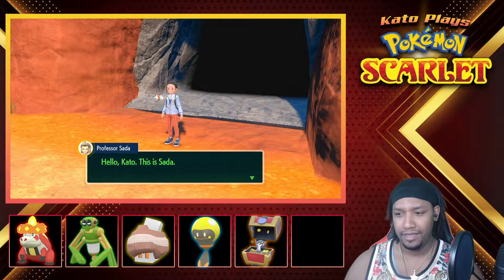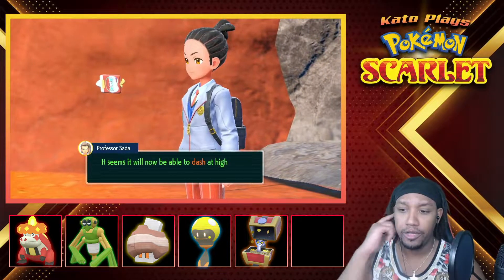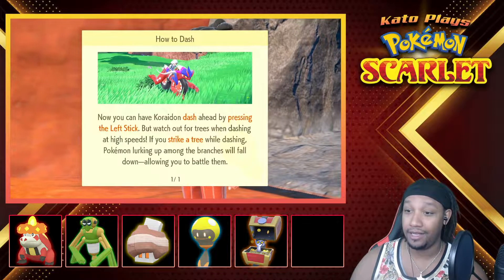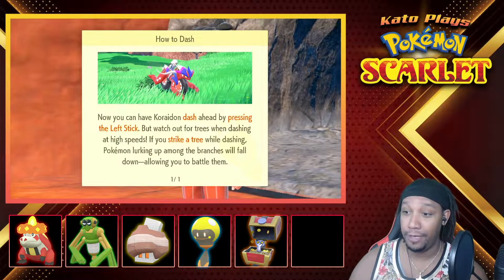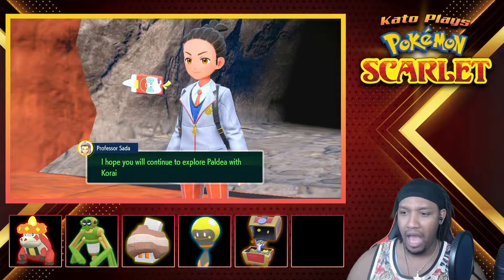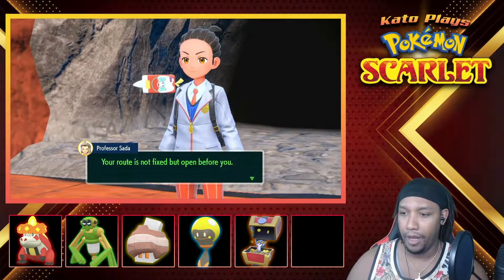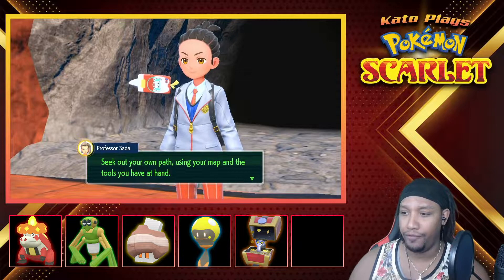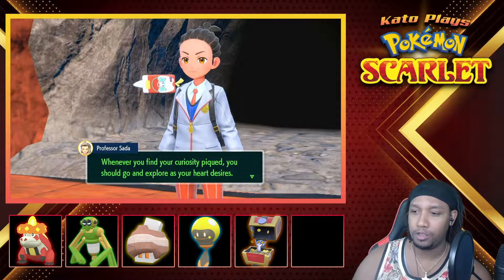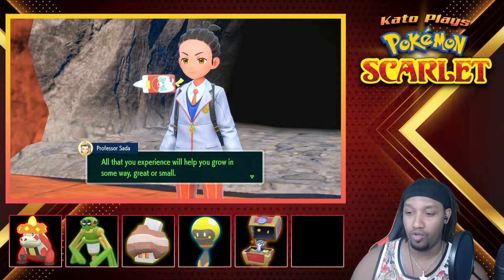Hello Kato, this is Sada. I detect that the Koraidon has regained some of its original power. It seems it'll now be able to dash at high speeds while you're riding upon it. You can now have Koraidon dash by pressing the left stick, but watch out for trees — if you strike a tree while dashing, Pokemon lurking above the branches will fall down, allowing you to battle them.